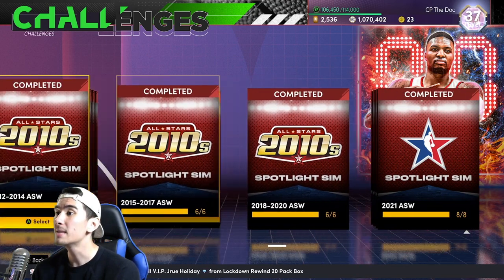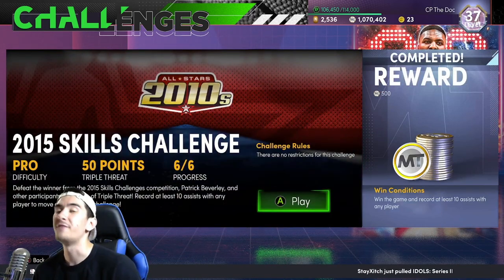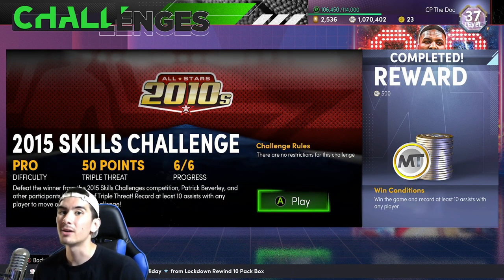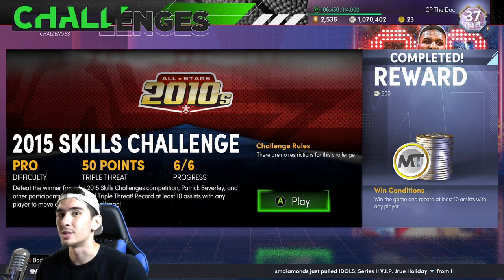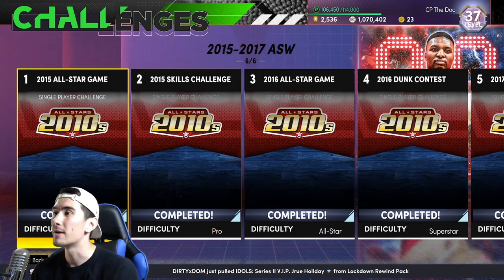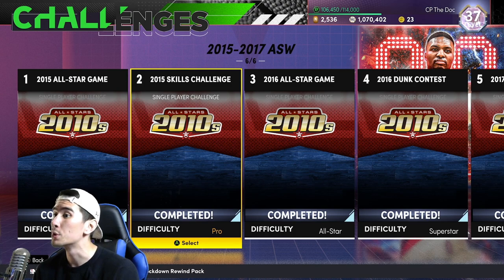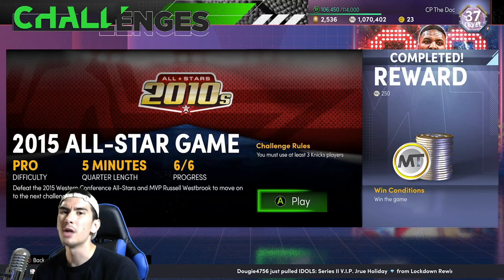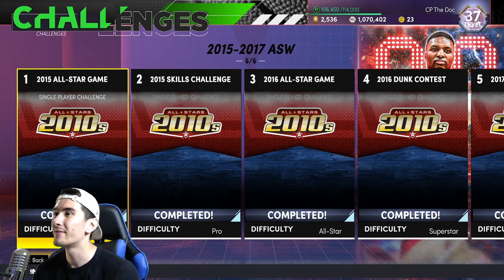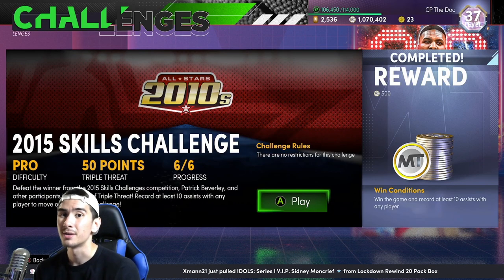But right here in these Spotlight Sim games, especially this one — 2015-2017, game number 2 — you play to 50 in triple threat. You can get this game done in 8 or 9 minutes. Even if it takes 10, 11, maybe 12 minutes, that's still faster than a 20 minute domination game. So to unlock this game, you have to first play game number 1. A few guys in my stream were confused — to unlock game number 2, you have to play game number 1, which is an easy win on pro difficulty with 5 minute quarters, and takes no more than 25 minutes to finish.